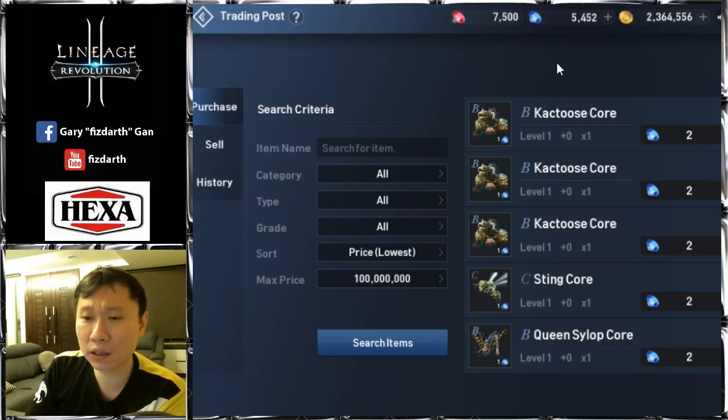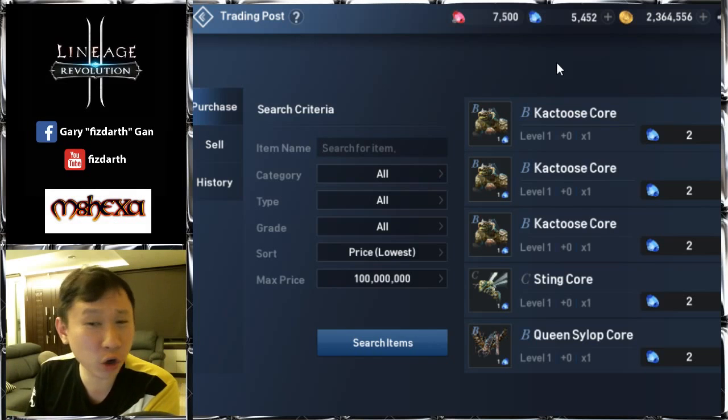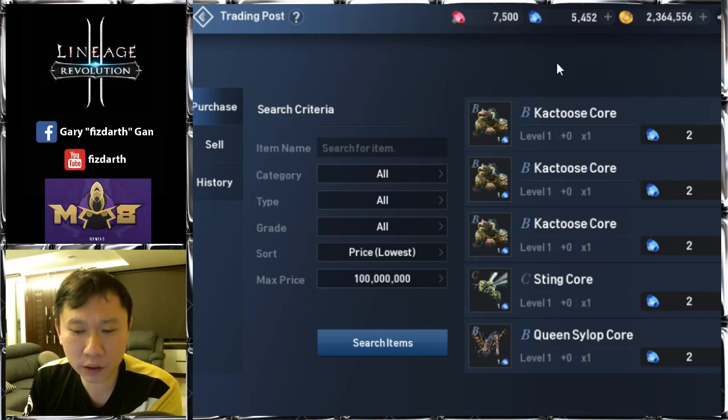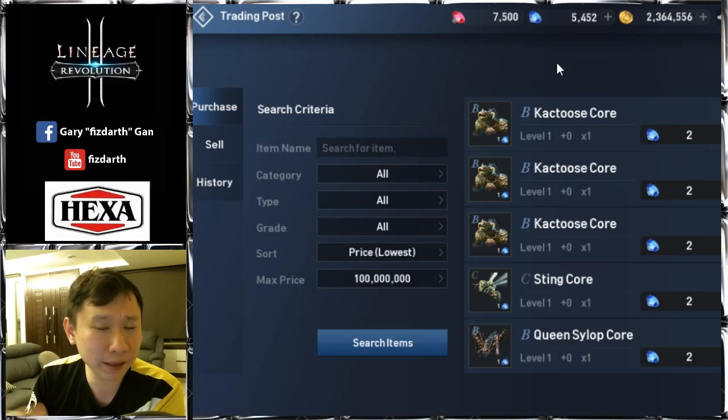The most important part is using blue gems to get strengthening combos in your collection shop. Gludio 01 is a server where people don't really spend much, so you don't see a lot of real players here. I'm going to show you the items I've been trading in the past.